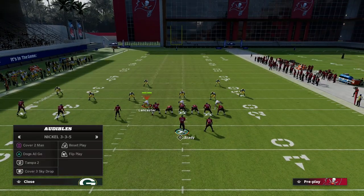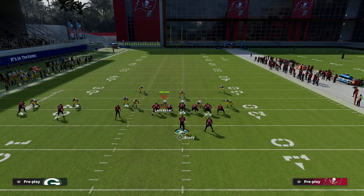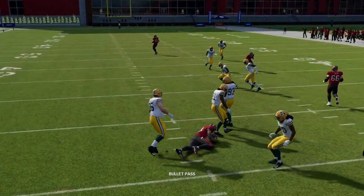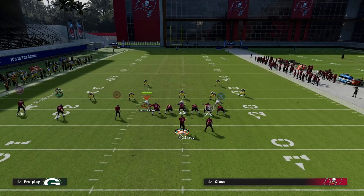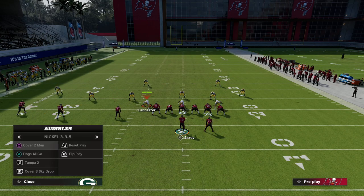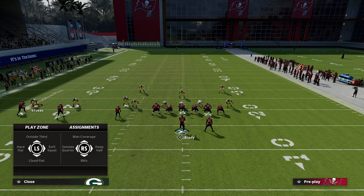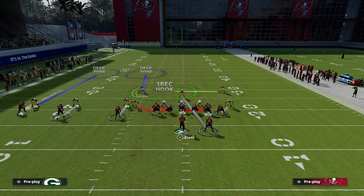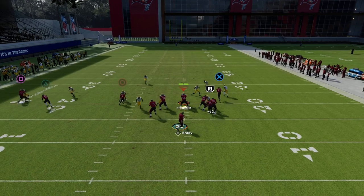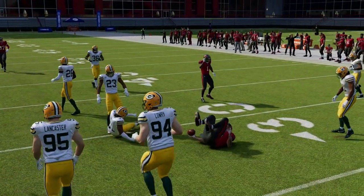I want to show it specifically against man-to-man first. You'll see that this little underneath route is almost always going to get inside leverage, and you can cut it off and aggressive catch it for about three to five yards. It really does a good job with man-to-man. A lot of people at this stage of the game are running a defense that looks kind of like this — they have these two quarters that are really good for defending underneath routes. With this little in route, man coverage really can't hang with it consistently, and a lot of times it will get separation underneath.